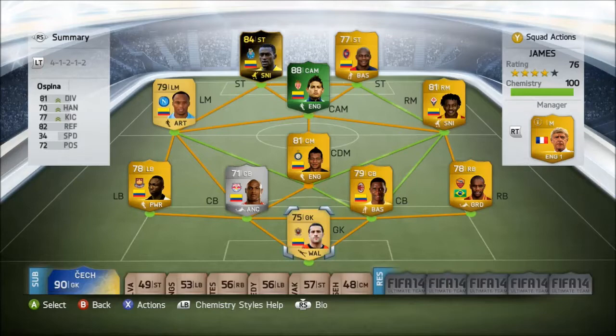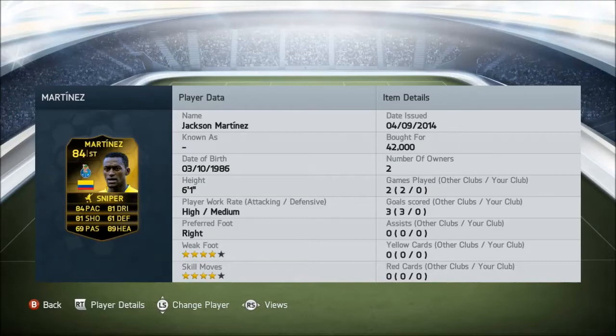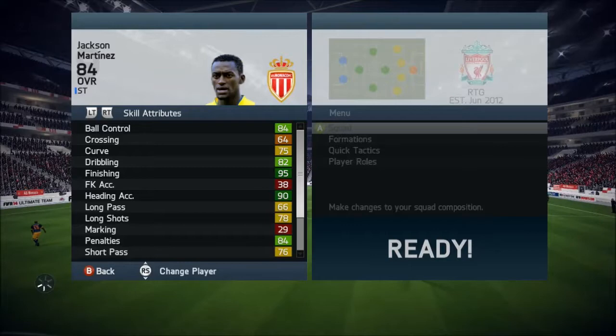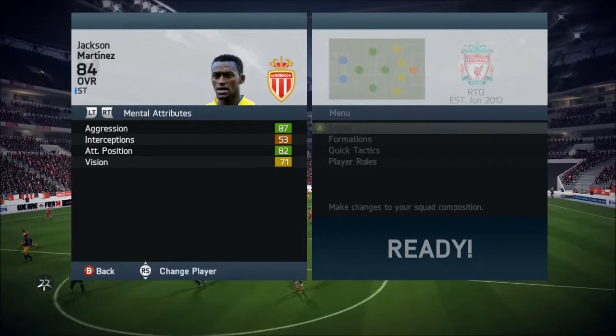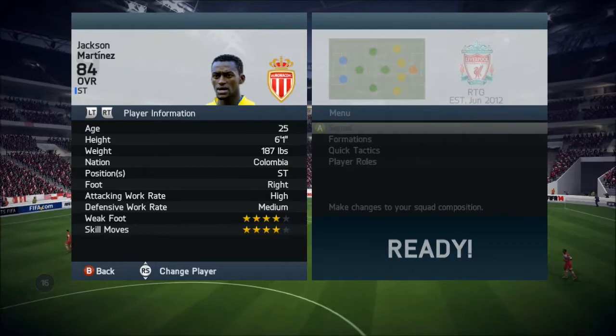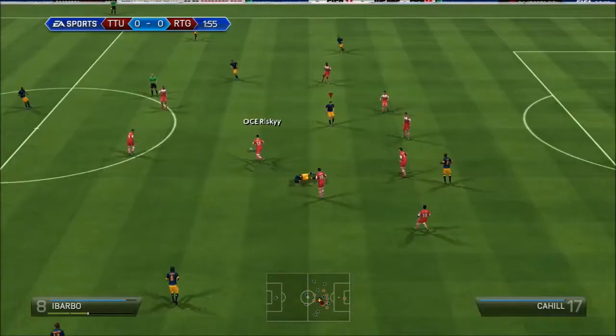Jackson Martinez: four-star weak foot, four-star skills, high/medium work rates, six foot one, 89 heading, 81 shooting, 84 pace, 81 dribbling — about 40,000 coins, so quite cheap. In-game stats he's got 90 strength, 87 aggression, and 91 shot power — very good physical attributes.